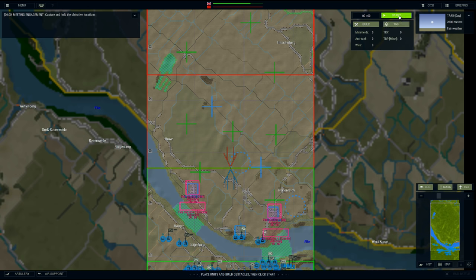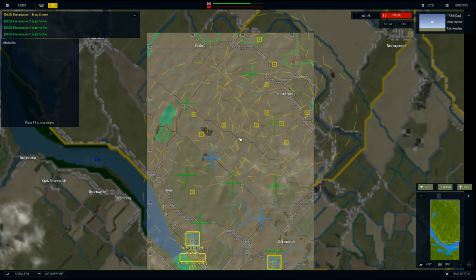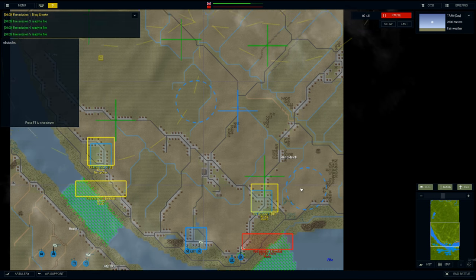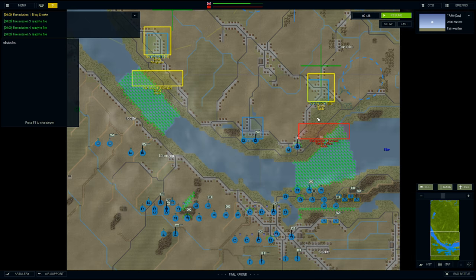Let's start. Pre-battle recon — the pre-battle recon phase is conducted automatically between the setup and action phases. When the battle starts, some estimated enemy unit positions may be revealed. The base chance depends on the training level of the side conducting the recon. I'm guessing these are all estimated enemy positions — we're actually 40 seconds into the battle already. I hadn't realized we'd started.